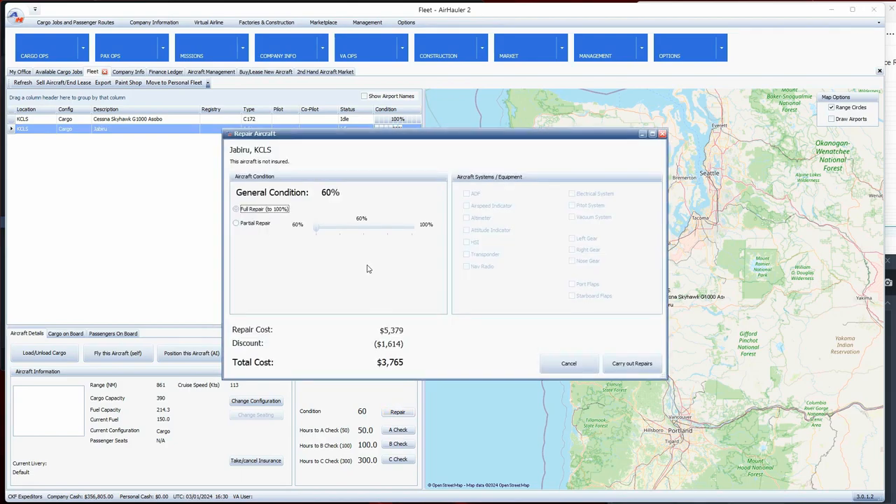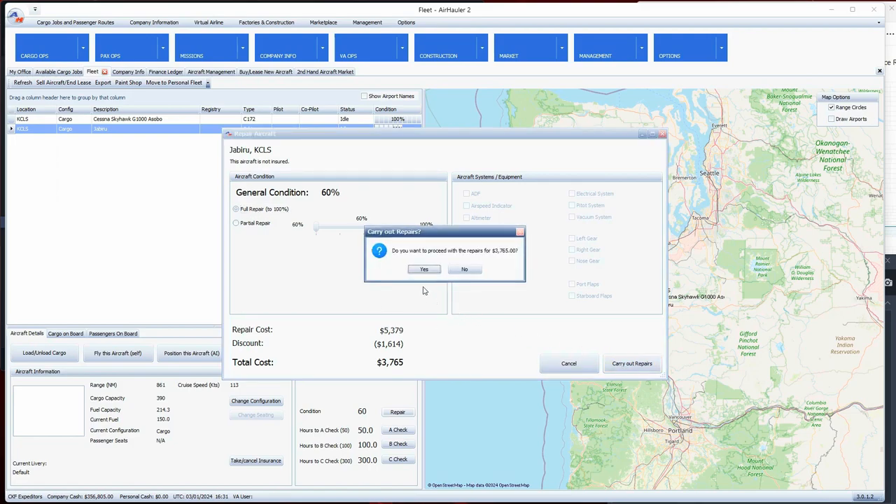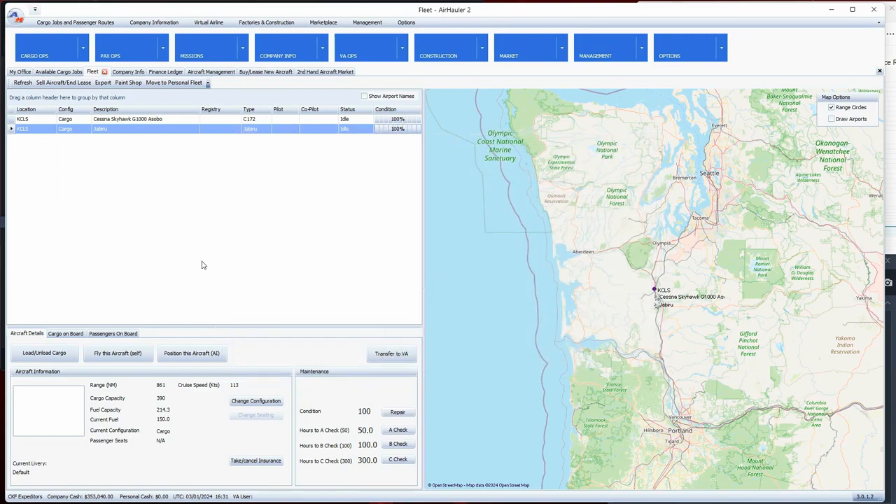Let's go to Repair. We want to bring it up to 100 percent. We're at our home base, so the total cost to repair is only $3,700. Add that to the $53,000 purchase price and we're looking at roughly $56,000-$57,000 for a fully airworthy aircraft - saving us about $30,000-$35,000 off the new price. Let's carry out the repairs. I've always gone with used aircraft and keep a close eye on the secondhand market.